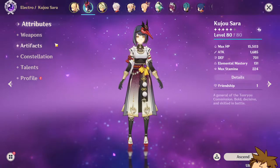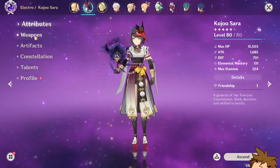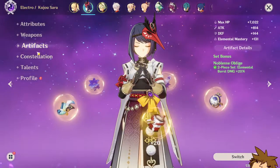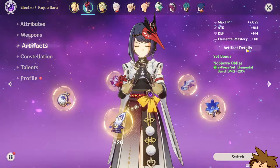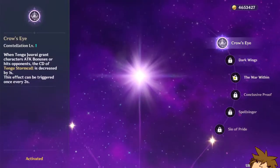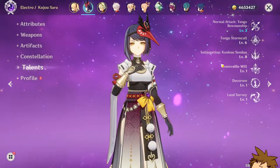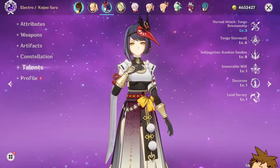The build is super easy. She's level 80 currently, with the weapon being the Blackcliff Warbow, and the artifacts being the Noblesse Oblige — it's not a full set because I don't have one yet. Constellation is C1, however C2 is where you want it to be. Talents are only 3, 6, and 8, with 3 being from Tartaglia.